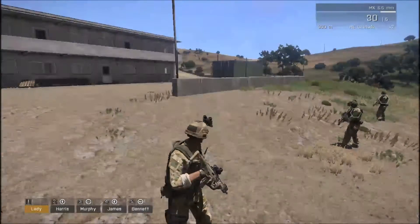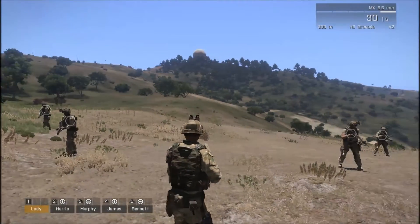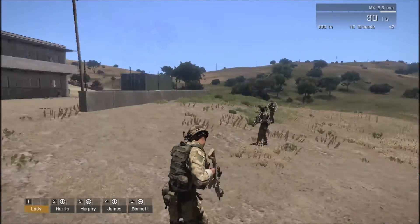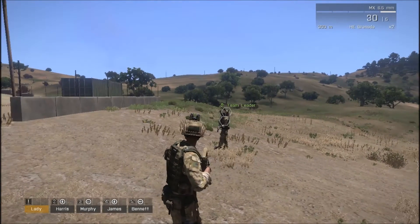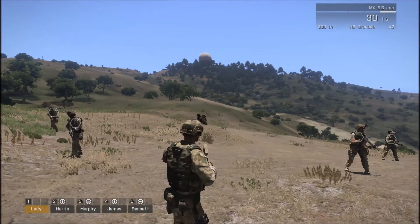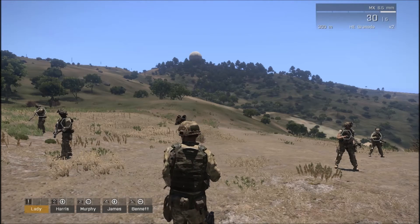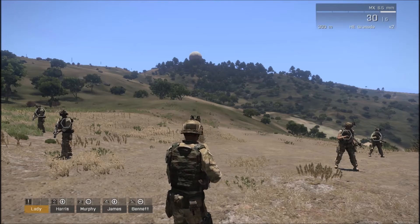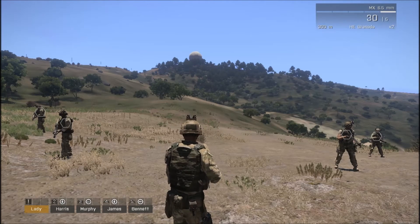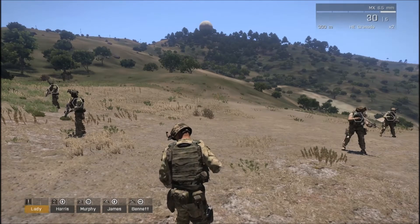Hello and welcome to another ARMA 3 tutorial. I am VIEWMAN and today I am going to show you how to use a strategic map. What this does is lets you travel from one place to another or to choose between multiple tasks or missions on your map. Let's say you have two or more missions you want to run but you want to choose between those missions which one you want to go. Let me show you how to do this.